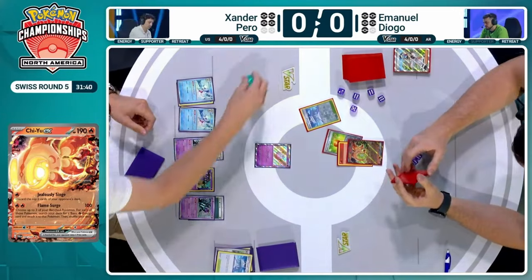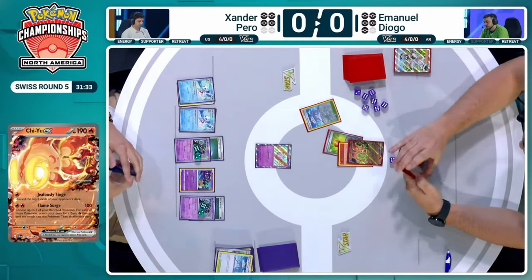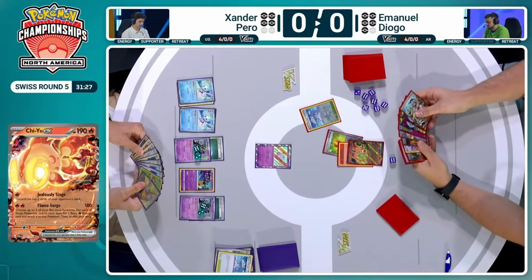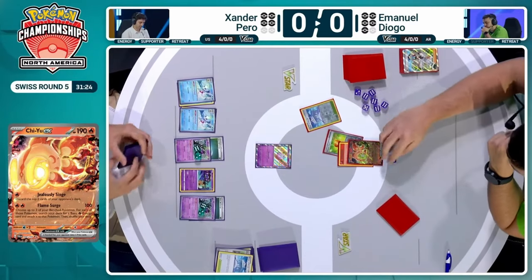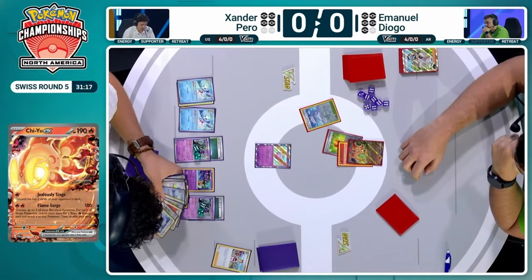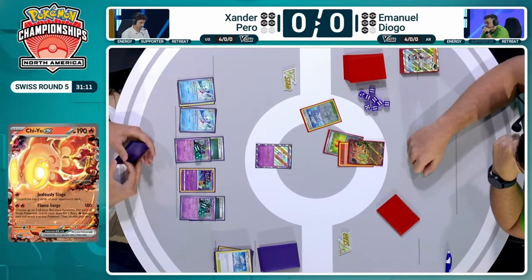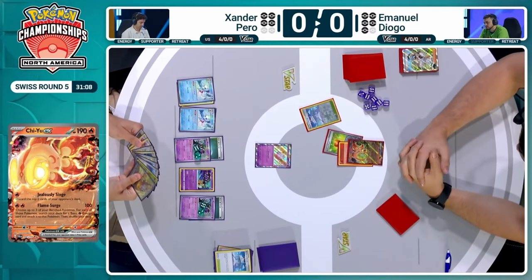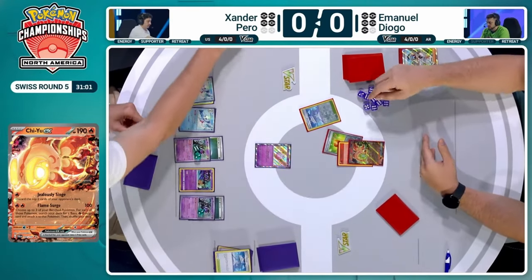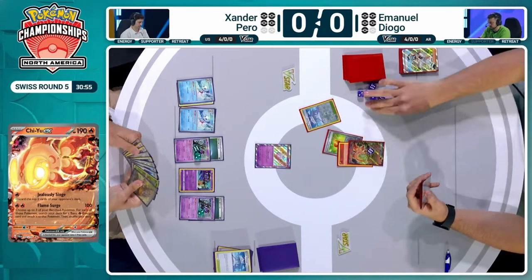That's another tool Xander has to accelerate his win condition — we haven't even seen it yet. But this Chi-Yu now on Emmanuel's side has a Bravery Charm and is going to continue to Singe up these cards into the discard pile. And then it's over to Xander now — just the Chi-Yu in the active position here now for Emmanuel. That deck is not looking very thin — there's still a lot of cards there. Only one Iono gone so far, another one in Xander's hand, so plenty of ways to replenish the deck.